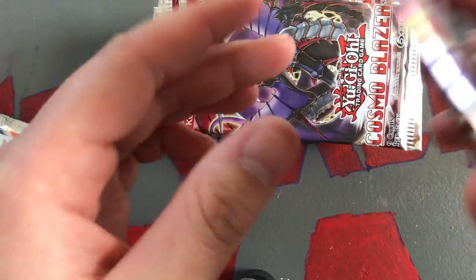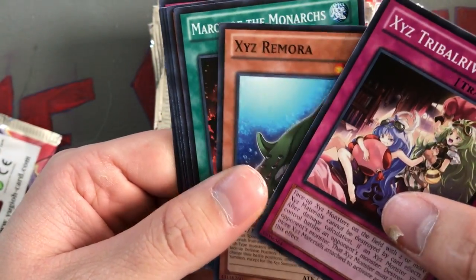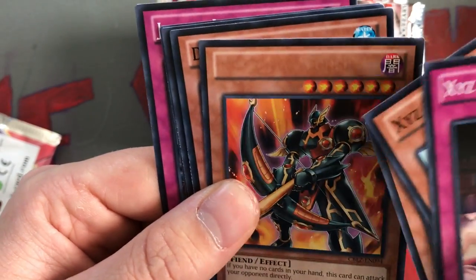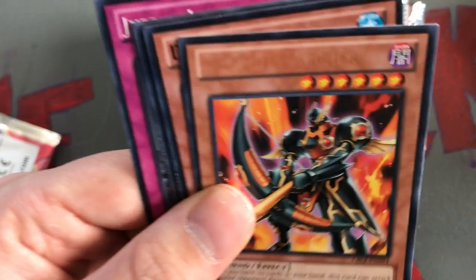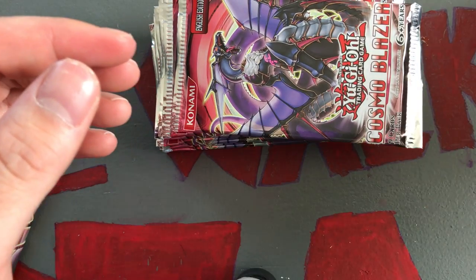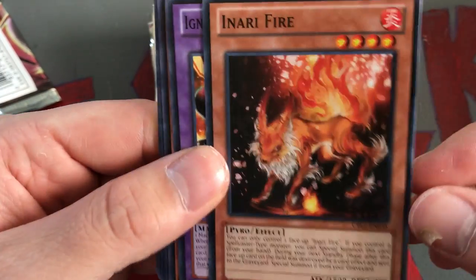So now we are on to the second half of this opening. XYZ Tribal Rivals, XYZ Remora, March of the Monarchs, Brotherhood of the Fire Fist Hawk - and that is a misprint, so that's kind of cool. It's supposed to be Infernity Archer, I think, but as you can see there are no letters - there's kind of just an imprint. We'll put him to the side. Double Shark, After the Storm, Pyrotech Mech Shiru, and a Jurek Impact again. I think it's the second time we've pulled something like that where the letters didn't print - that's kind of funny.